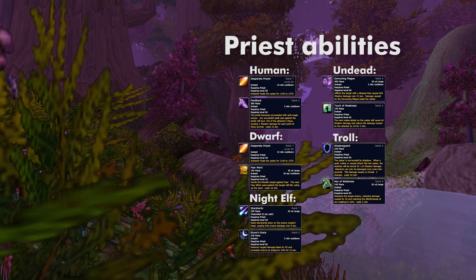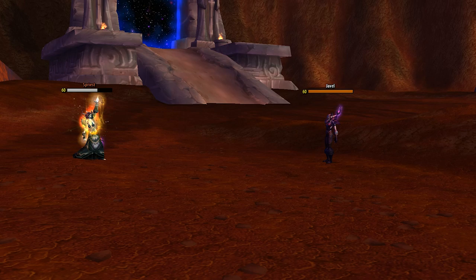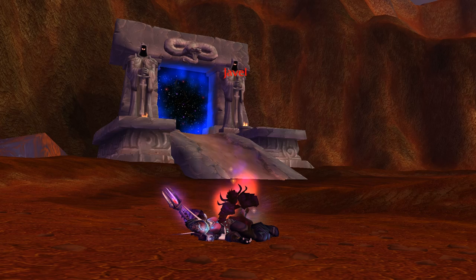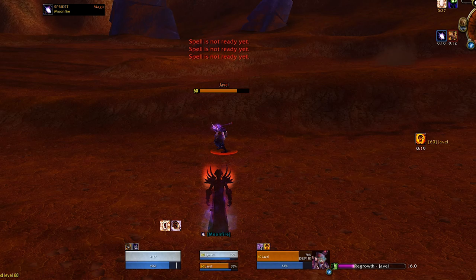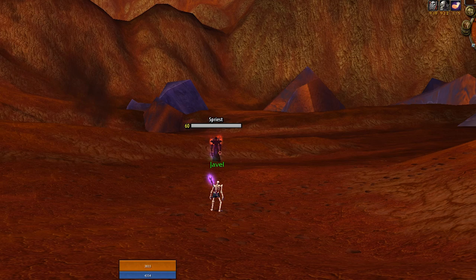It's easy to see how priests counter the general gameplan of resto druids. Their dispels shut down both your damage and self-sustain, druids have poor ways to deal with fear, and their heals and shield make them impossible to burst down. Their damage can be deadly if you're caught in a silence and fear chain. At first glance it might seem like an impossible matchup, but they have one weakness: their mana pool. Dealing damage as a priest is expensive, shielding is expensive, and dispelling is expensive. If you outlast them until the priest is OOM, you can start popping off with dots, HoTs, and your Innervate without worrying about getting dispelled.